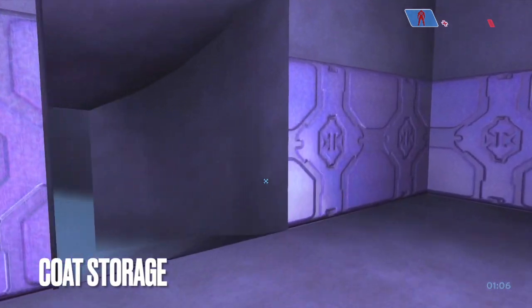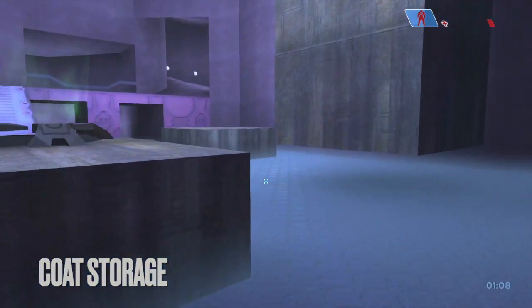But how could Cold Storage ever be complete without a space to hang your hat? Have no fears — the spacious walk-in coat room exists to keep the rest of the map clutter-free.